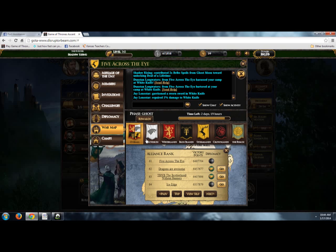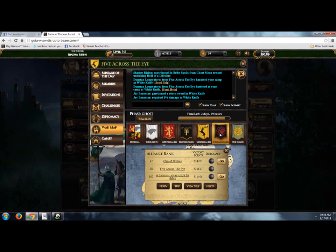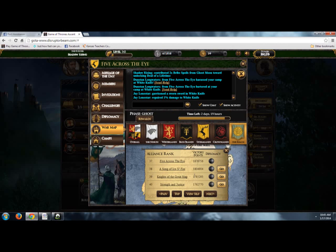Right up here you have your banners — your overall, the North, Westerlands, Ireland, Stormlands, Crownlands, and the Reach. So we chose the Reach, and since we know Guardians of the 14 Flames are number one, let's click the top tab — or you can go to previous or next depending on rank. Here they are at number one, so let's click go.